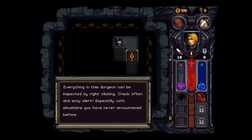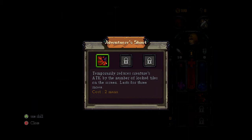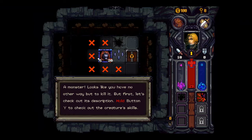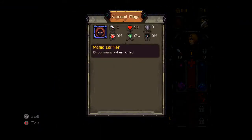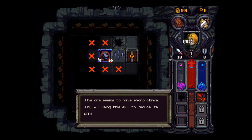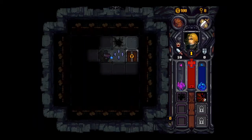Check often and stay alert, especially with a situation you've never encountered before. A monster — looks like you have no other way to kill it. But first, let's check out the description. Hold button Y to check out. A is attack. This one seems to have sharp claws — try LT using scale to reduce the attack. And there we go. 29 health.